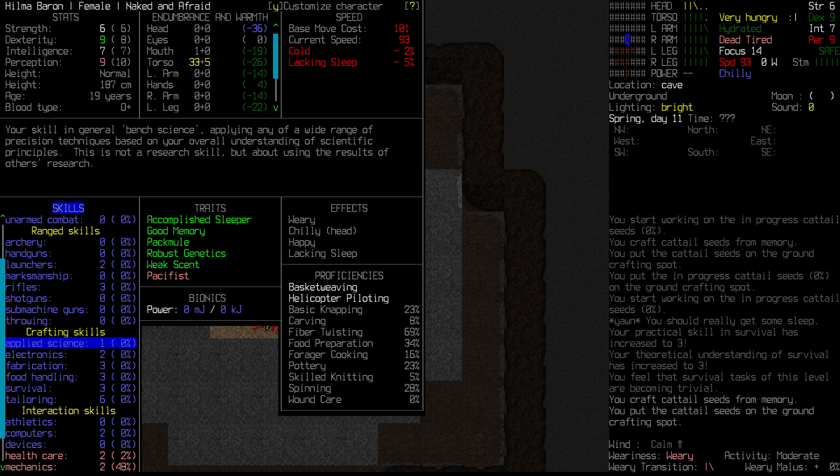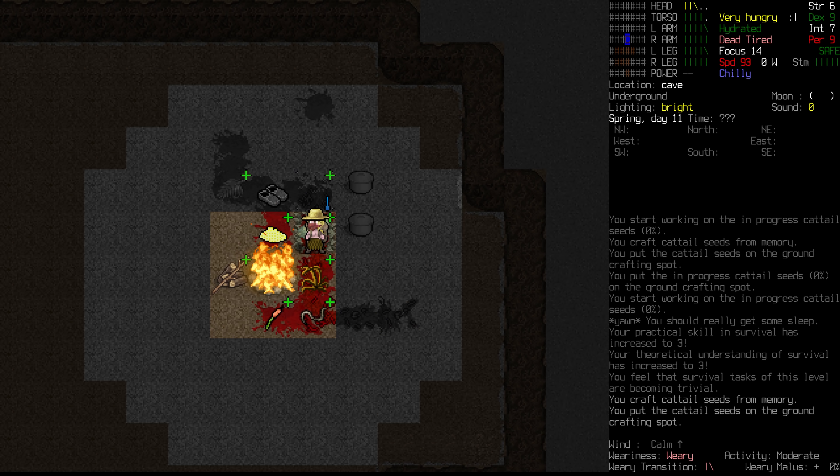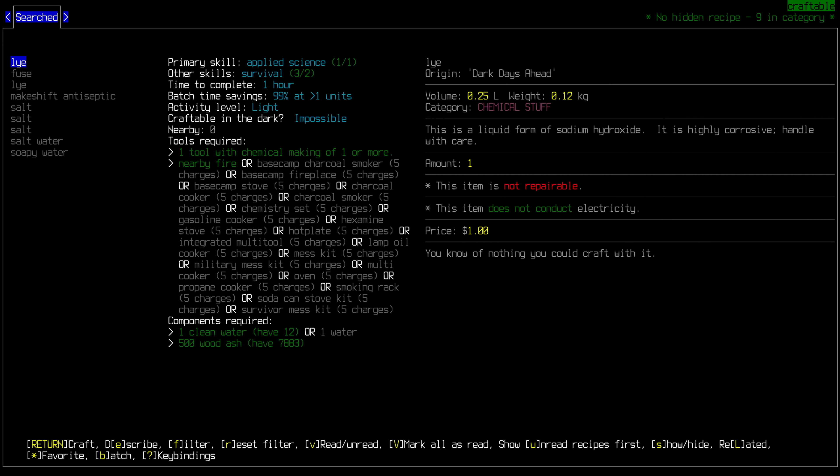We might just have to make some more bone glue. Let's make one thing of cattail seeds and see if there's any improvement — 97. It actually did improve. We'll do that again — 99. One more time and we're there. Survival 3. That will have unlocked some other things for us.